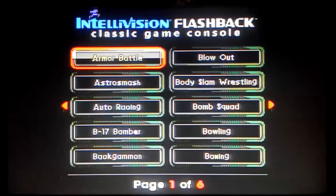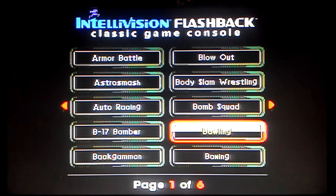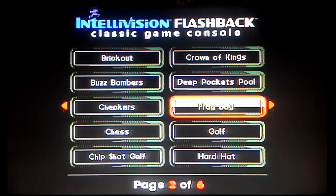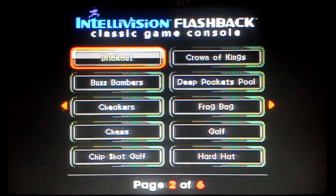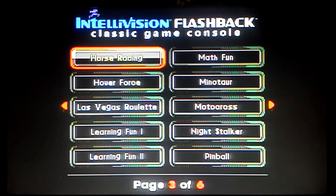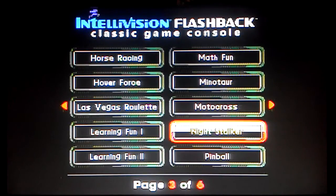Let's do the Intellivision Flashback next. Here's the Intellivision Flashback Classic Game Console. Unfortunately, unlike the Atari Flashback, it doesn't show box art for the games. But it's basically the same setup — six pages, ten games per page. Armor Battle and Astro Smash are some highlights. Auto Racing is pretty fun. Bowling is fun, though not as fun as Atari bowling in my opinion. Golf on the Intellivision works out pretty well. Brick Out — I want to say it's a homebrew — pretty much plays like Breakout from the Atari.